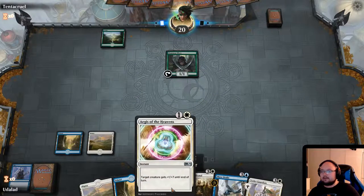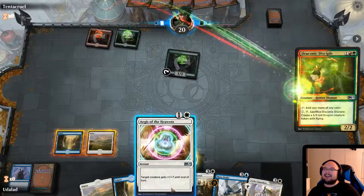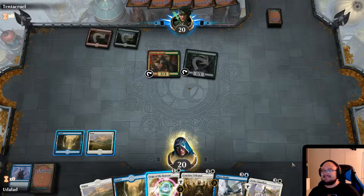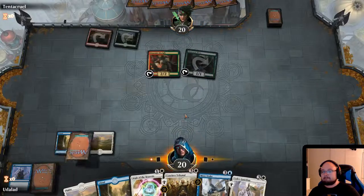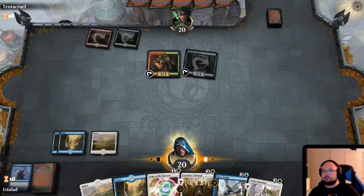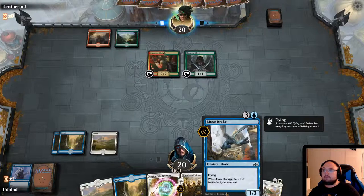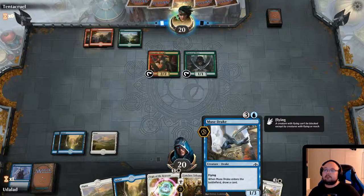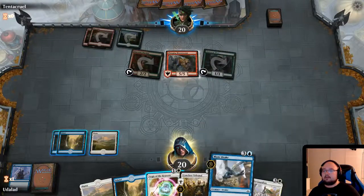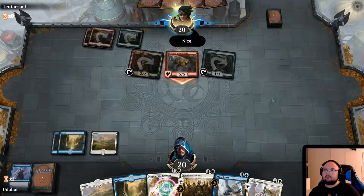I just love that in this deck the Aegis of the Heavens is basically a plus seven plus seven buff for two mana — it is hilarious. We are pulling way too much land, but we have some creatures to weigh it up so I think it's okay so far. The Muse Drake is actually a really good addition because it is kind of good card draw, plus it is basically a 3/3 flyer for four mana — it's really worth it.